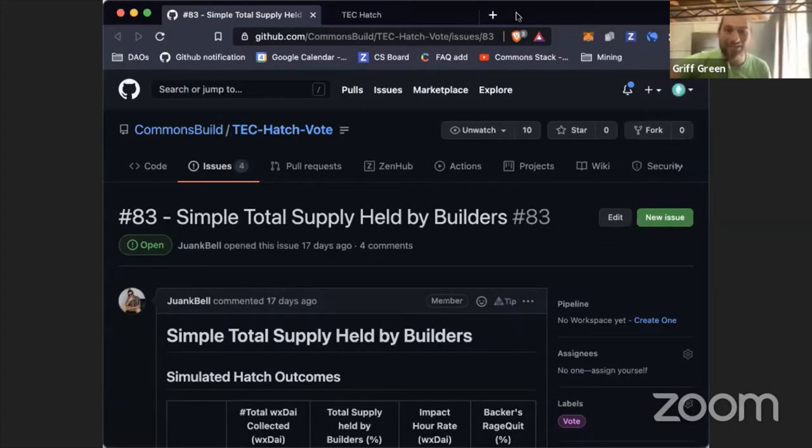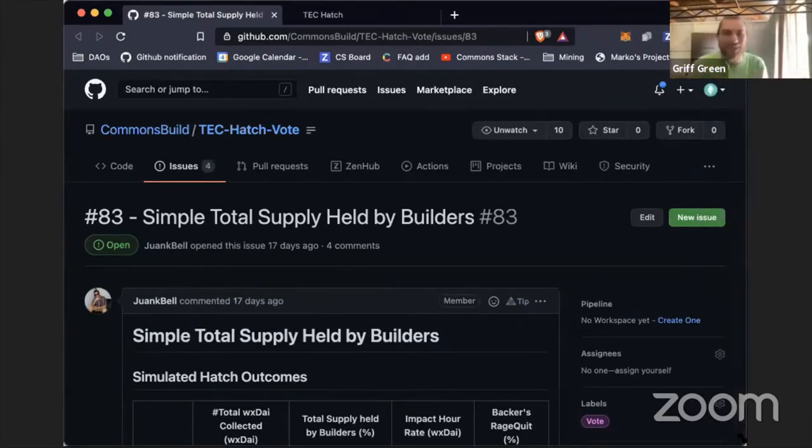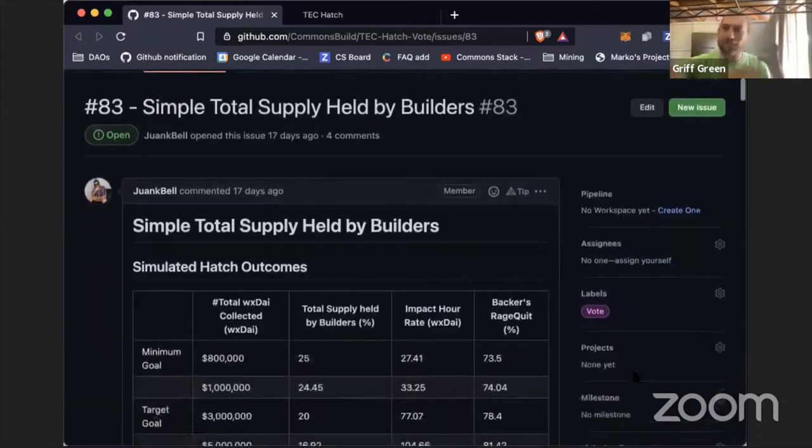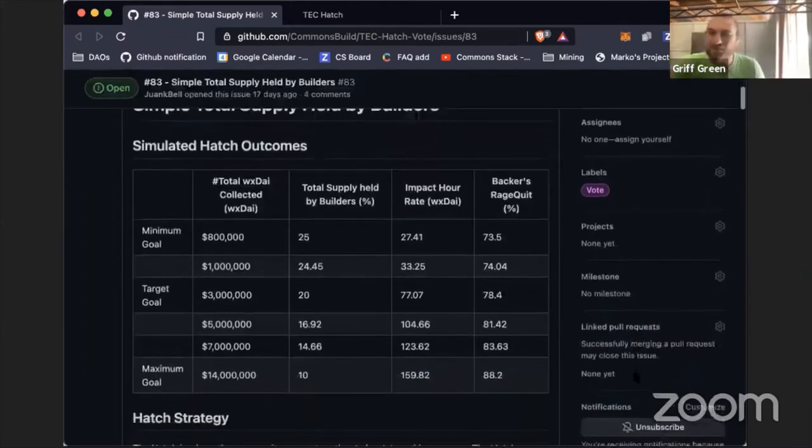The biggest news, of course, is finally, after all of this time, we know what the hatch is going to be. We know how the hatch is going to work out, how long it's going to be, and how the impact hour rate works. It's all built around simple total supply numbers for builders. The community came together and voted, and we actually iterated on this. This proposal was iterated four times and had probably six or seven different iterations off of the first Goldilocks proposal. It's one of the most highly community-iterated economic designs — the first iterated economic design by a community — ever. And so we're really proud to announce the parameters for the Token Engineering Commons.